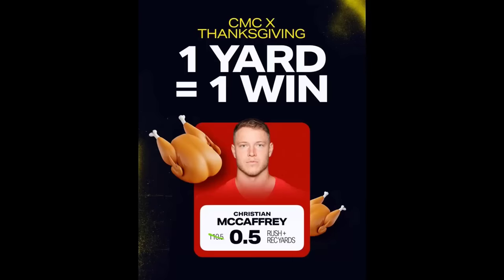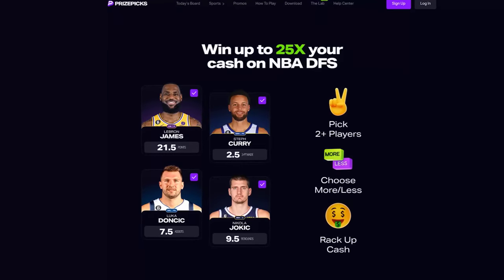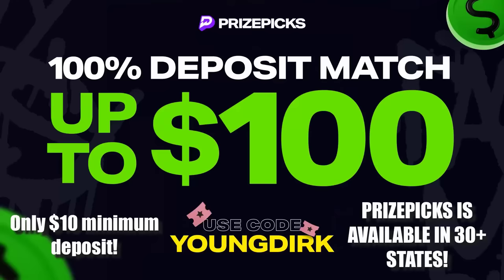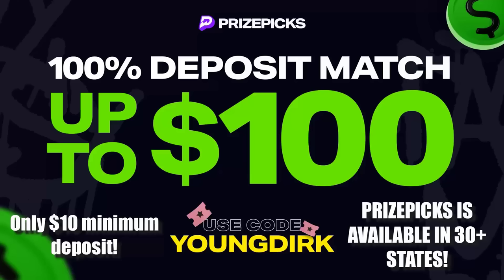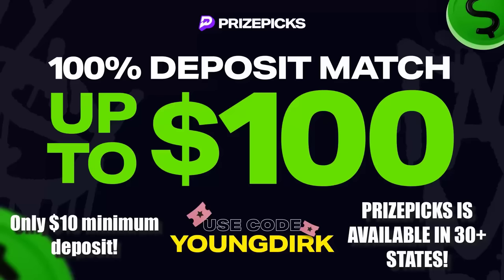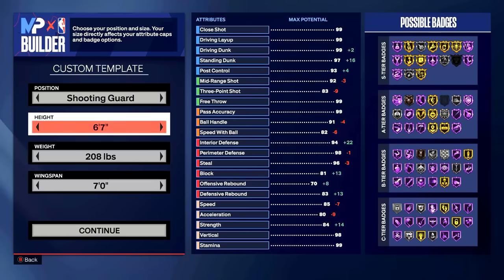This opportunity is on Prize Picks — a place where you can put your sports knowledge to the test and win up to 25 times your cash. Use the link in the description to get a deposit match of up to $100. If you deposit $10 you get matched with a free $10, and if you deposit $100 you get matched with a free $100. Use code YoungDirk.